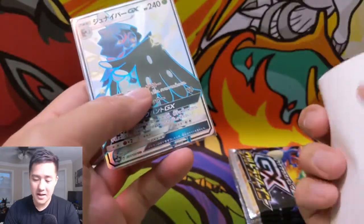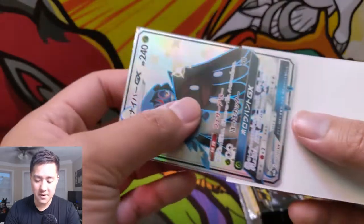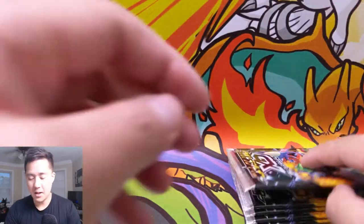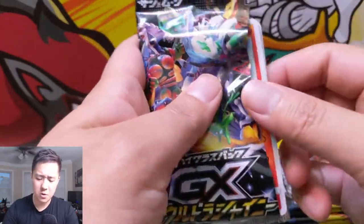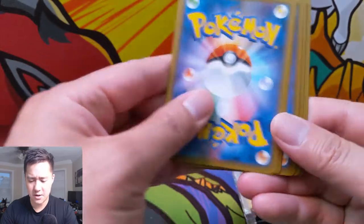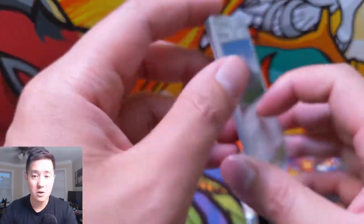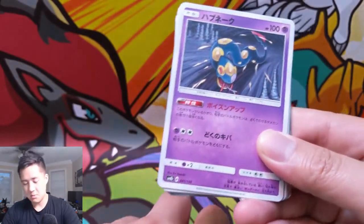If you're curious about sleeves, in my opinion KMC is the best bang for the buck. You get the perfect fits as well — I use these Hyper Mats from KMC and they feel really nice, very nice to shuffle with if you actually play with them. If you're looking for those, I think I have an Amazon link down below. Alright, let's keep going — still looking for two more SRs, and I think I want a full art Guzma.